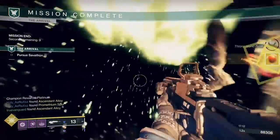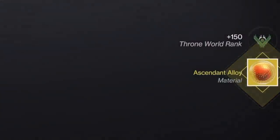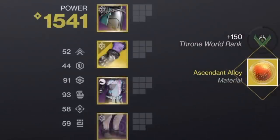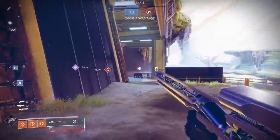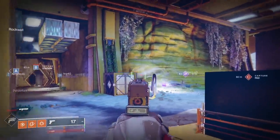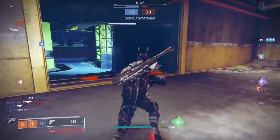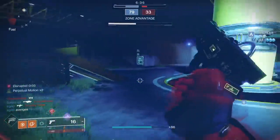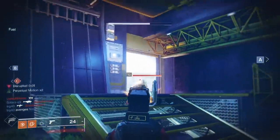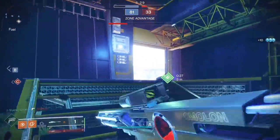You can also get Ascendant Alloy from Wellspring — the higher difficulty version drops it more frequently, though it's still a rare drop. The other way is through the daily heroic missions in the Throne World. The base version is around 1520 light requirement with champions — barrier, unstoppable, overload — so tailor your loadout appropriately. It's matchmade at 1520 but not at 1550.